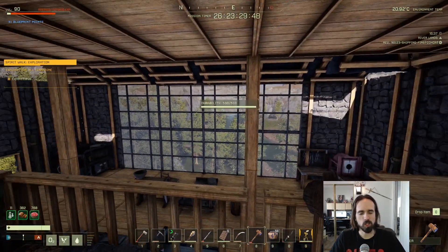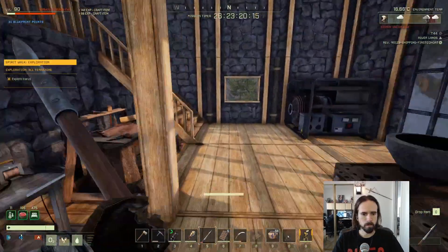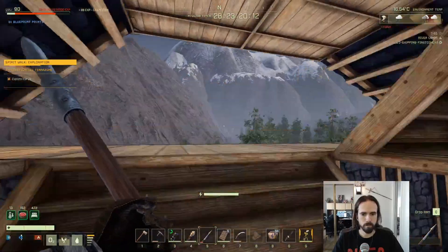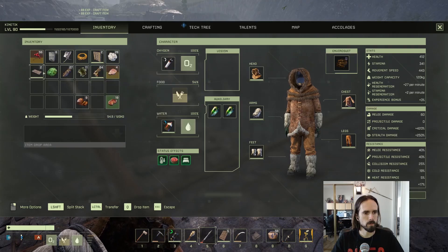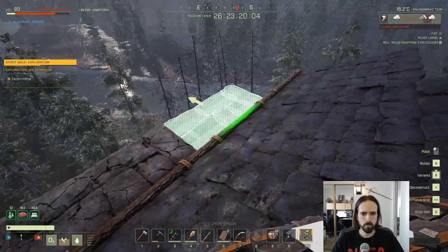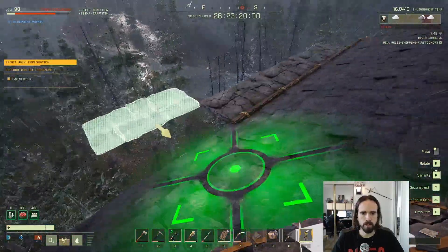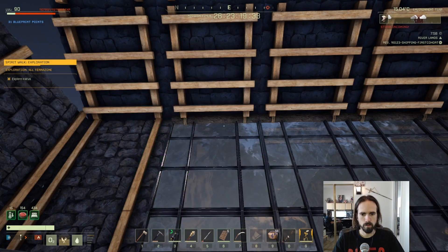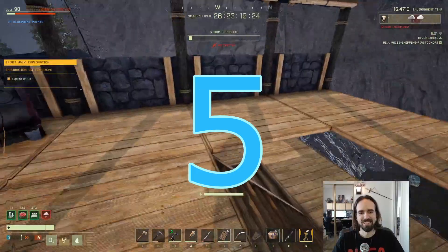There is a way to prevent this. If you take any sort of floor piece — the half floor pieces are pretty convenient and they don't look terrible — and stick those out above the windows, they will actually serve to protect the windows from any storm damage; they will no longer take damage from storms. If it doesn't want to snap properly, the way around that is to make a wooden post and put it along the top, and then you can snap those half floor pieces on the edge of that.